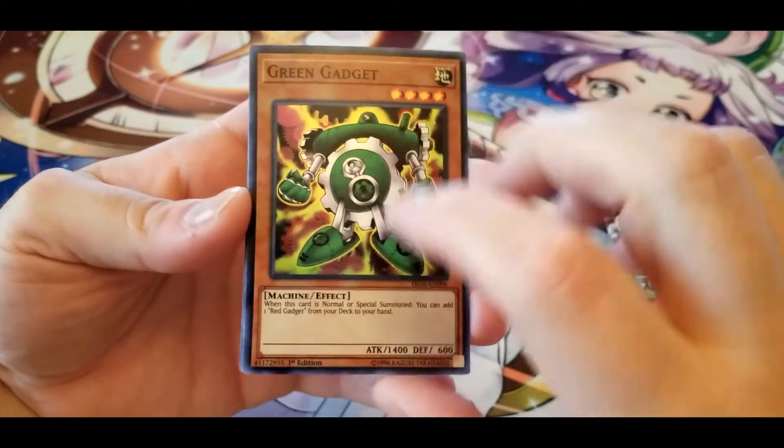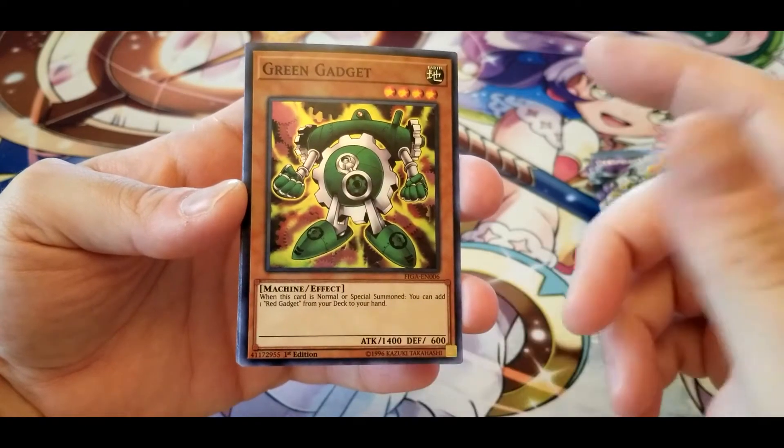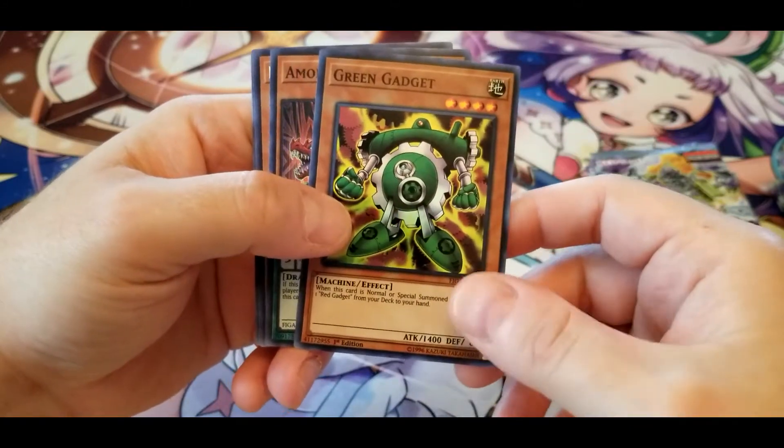Green Gadget: when this card is normal or special summoned, you can fetch out Red Gadget from your deck and add it to your hand. Wouldn't mind getting a full playset of all three of them.